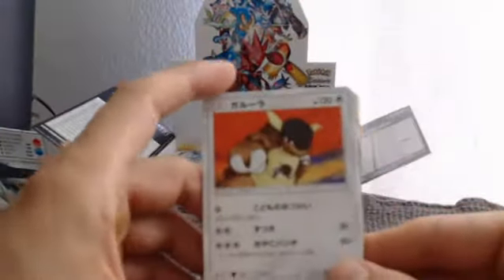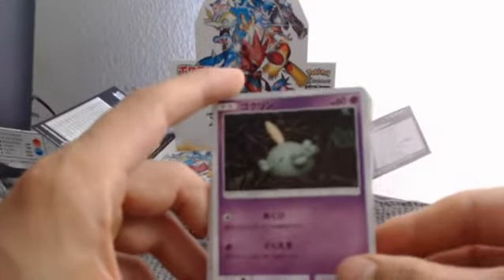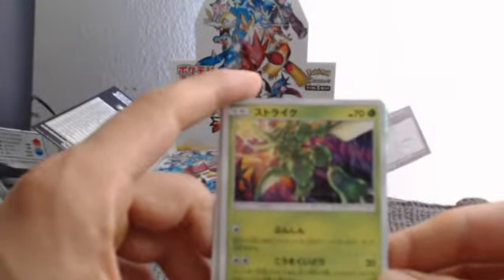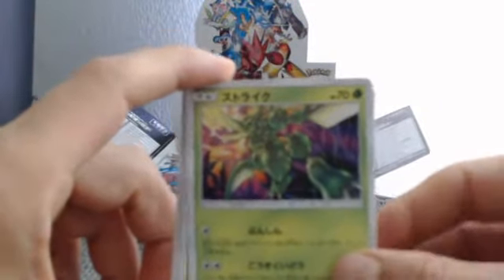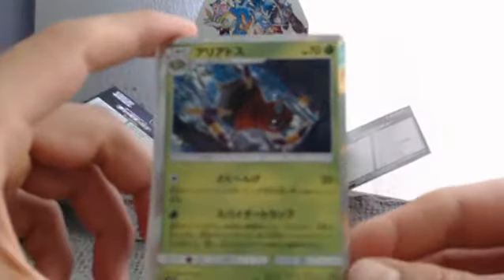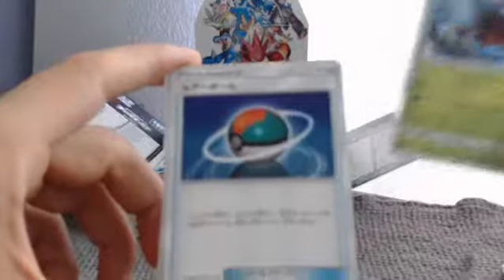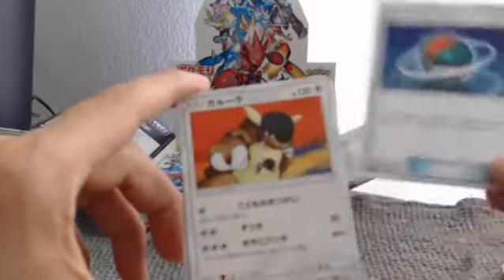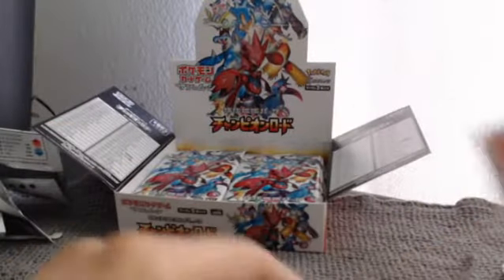We got a Kingcon, a Gopin, and oh look at that Scyther — that artwork is bad. Next — a reverse hollow, no wait, a hollow Aerodactyl — nice. And I'm not sure what ball that is, I'll have to look it up later. Put you over here. Nice.